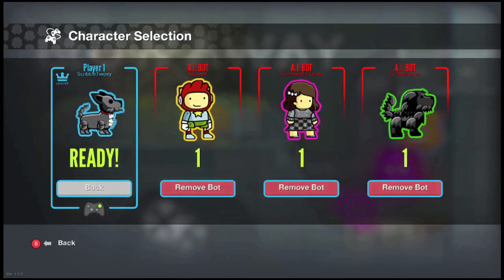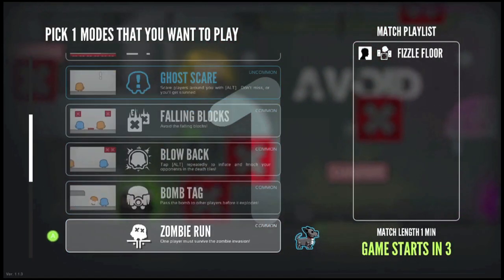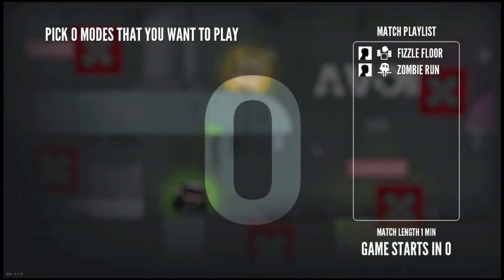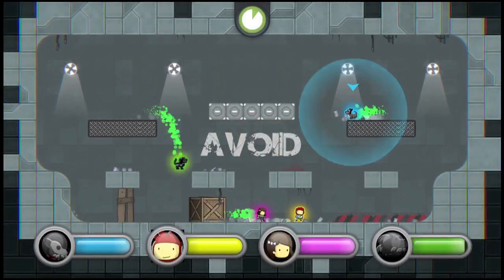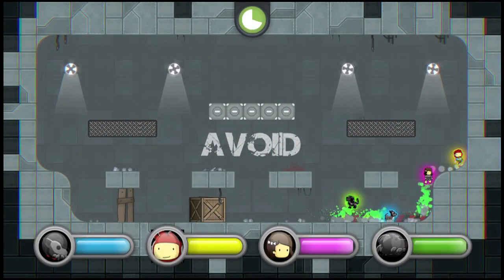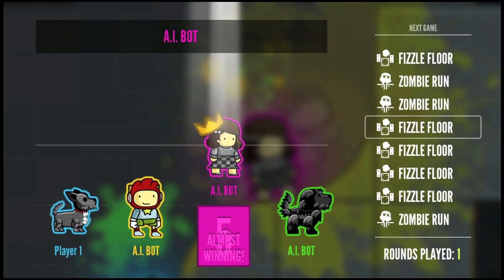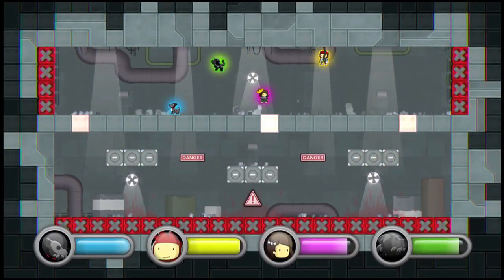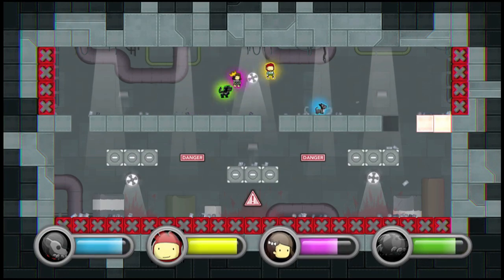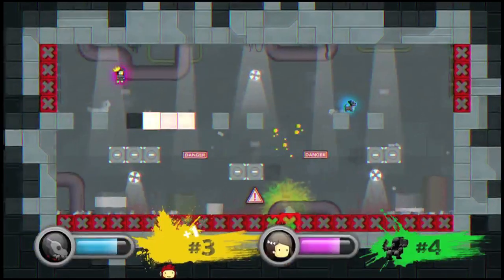I could have chosen a lot of different things for a Scribblenauts mod. Specifically, Scribblenauts Unlimited is the game that I chose. Now we're playing the Zombie Run mode, and it looks like it kind of favors the zombies. Whether you have four players or three players or whatever, one of them is going to be a non-zombie, and the rest are zombies who have to attack that non-zombie person.